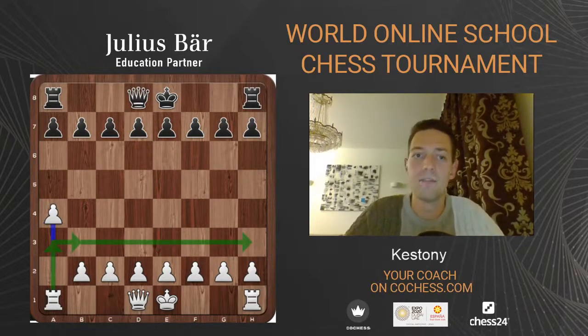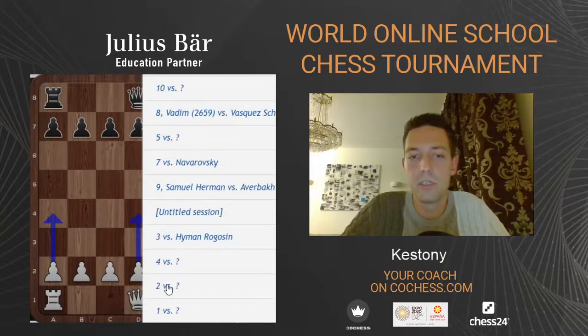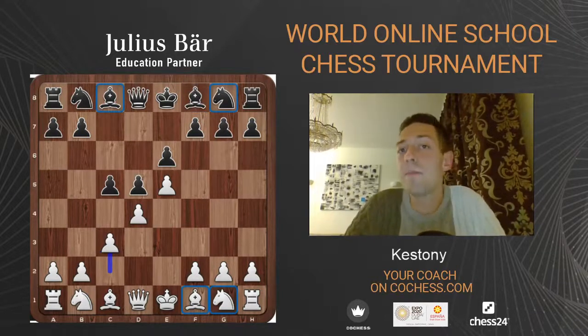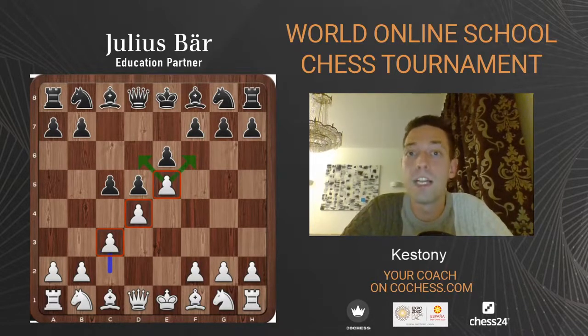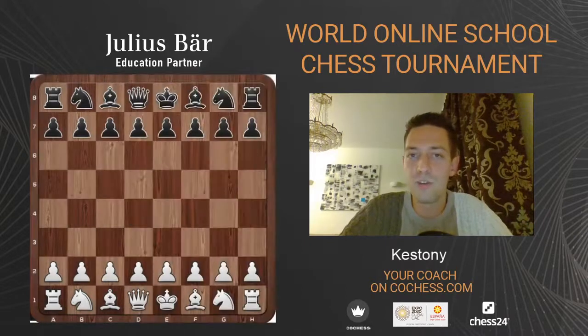Now you know that in every opening when the position seems cramped — for example the French Defense advanced variation — every minor piece exchange should benefit black, as long as they're exchanging quite a few pieces. If we take the minor pieces off the board, black might be completely equal, although with all four minor pieces on board we'd say white has superior central control, even space advantage with the e5 pawn. Space advantage will be covered in the next stream from another coach — a very interesting topic.